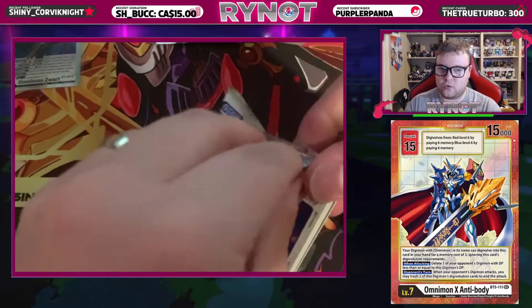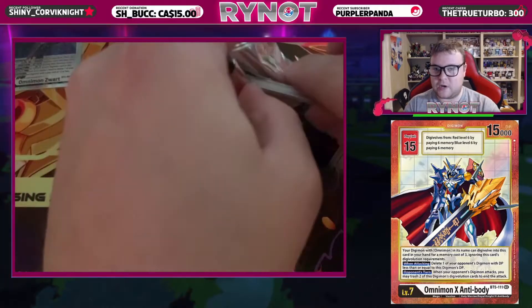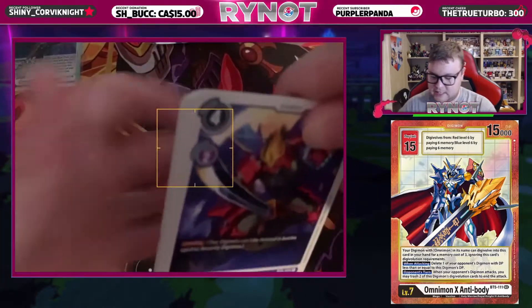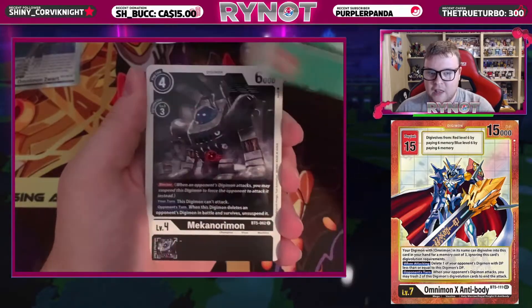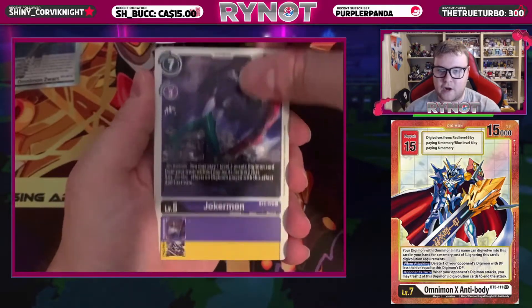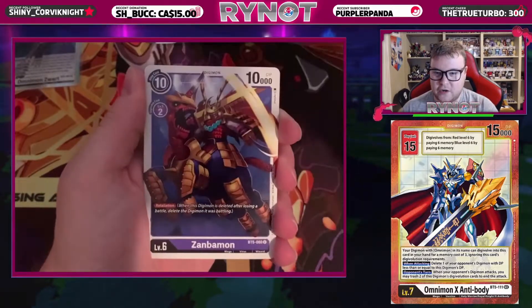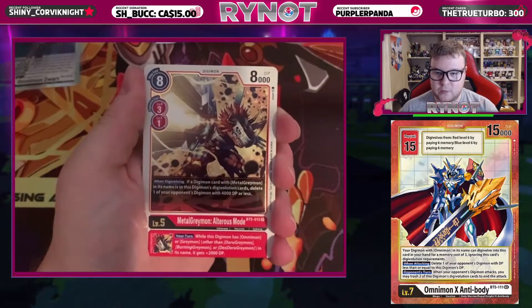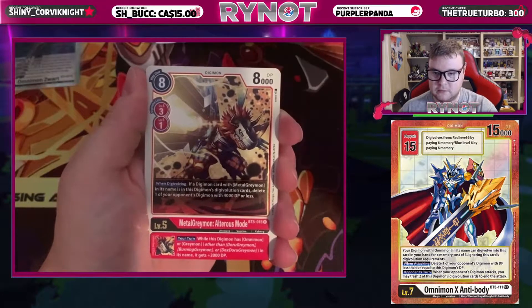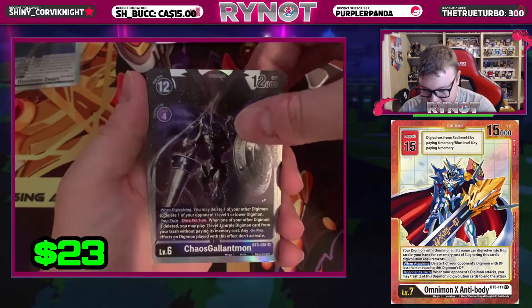Getting a hit in your first pack is a great way to start any booster box opening. For anybody wondering about this Omnimon X Antibody Alternate Art sitting underneath the camera — that is our number one chase card from this set, and it is most people's number one chase card from this set. We have another Metal Greymon Altarus Mode, and then another hit behind it: a Chaos Gallantmon.